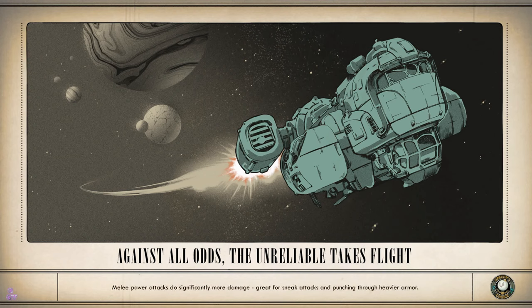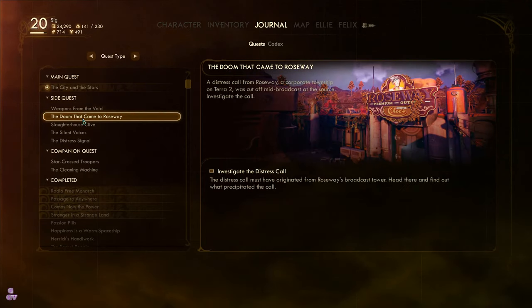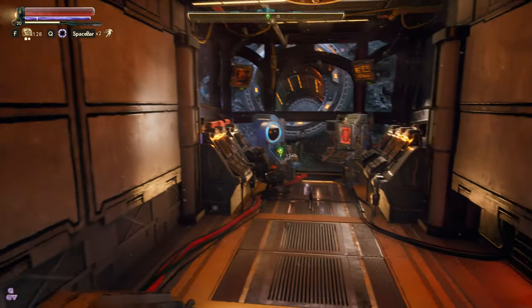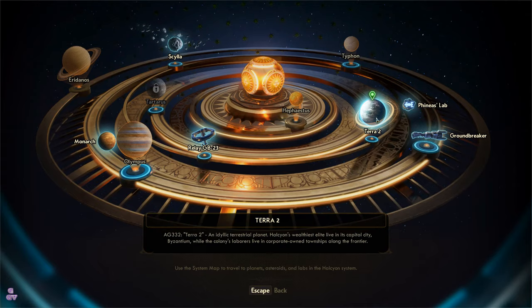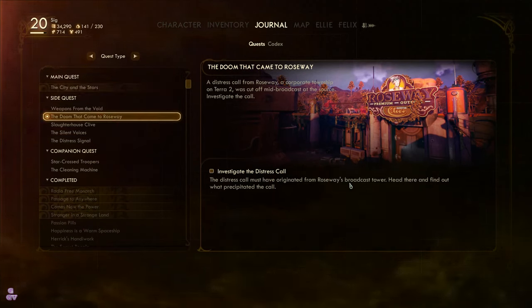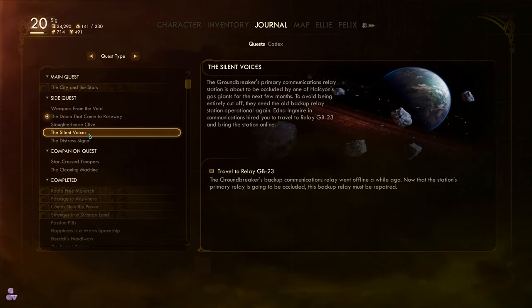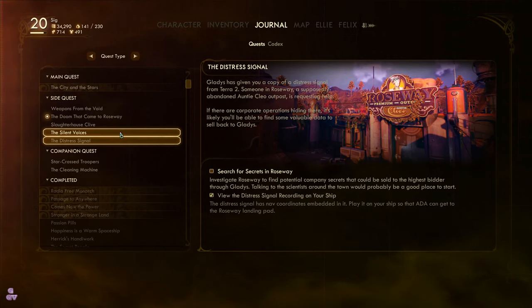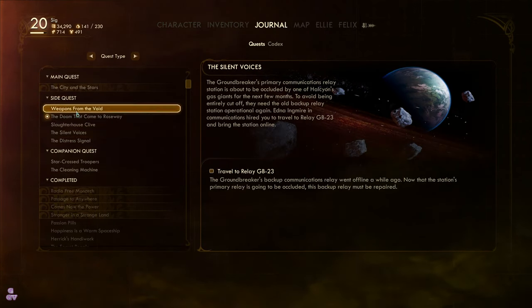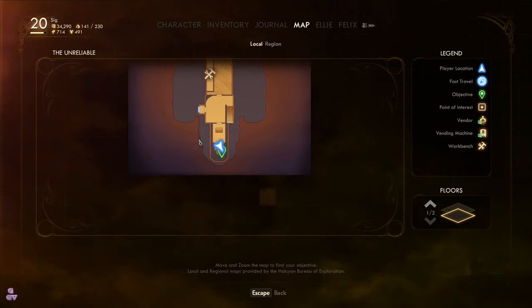Back in the ship — let's get to one of the side missions. Looking at the mission list: weapons from Void — no. Let's go to Roseway. We can maybe do Felix's one if this doesn't take too long. There's the distress signal on Roseway and The Doom That Came to Roseway is on there too. The Relay GB mission is the only one that's standalone so let's do that one — we haven't botched it yet.